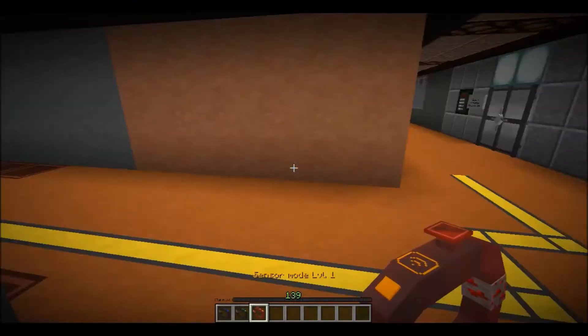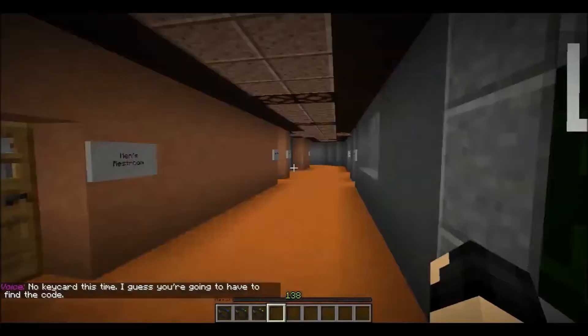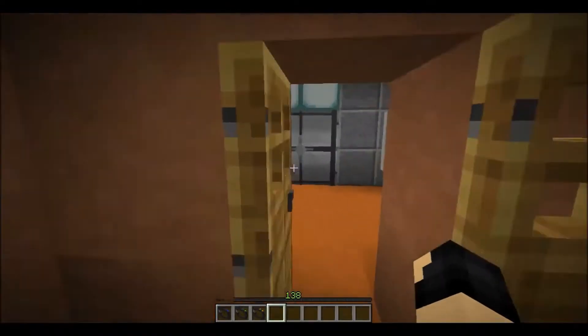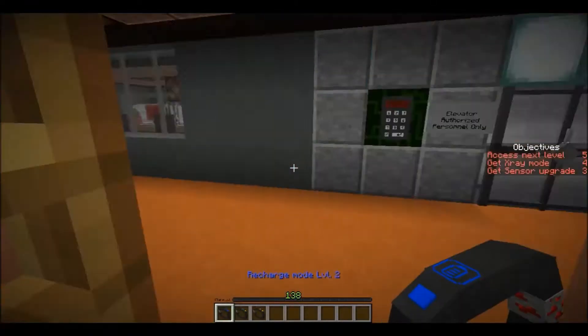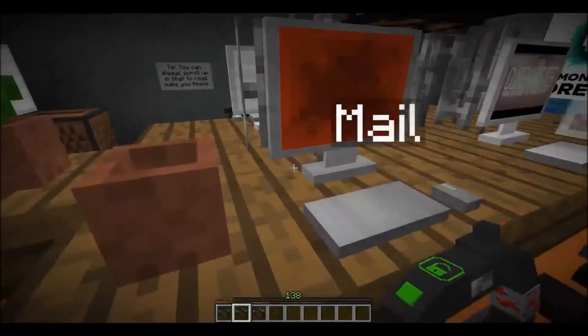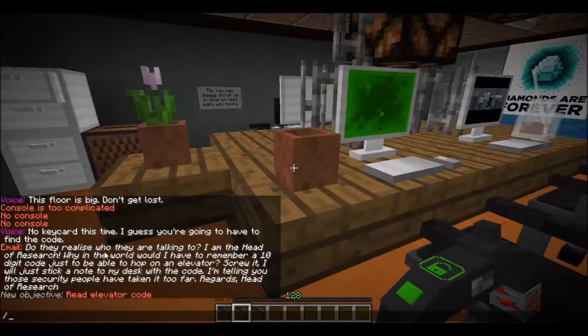This place looks like a pub or something. No key card this time — I'm gonna have to find the code. My objective is: access next level, get x-ray mode, and get sensor update. I apparently don't get a hacking upgrade — that's weird.